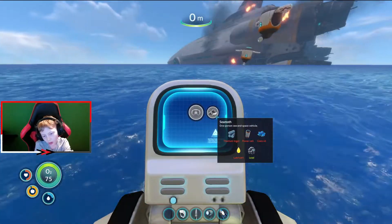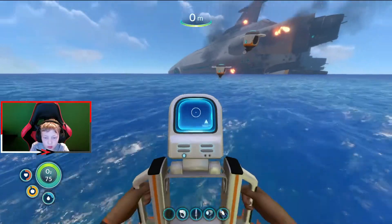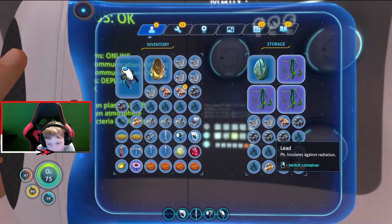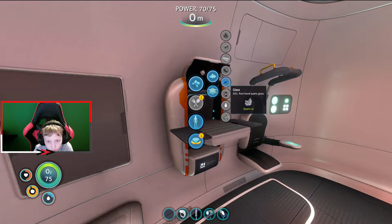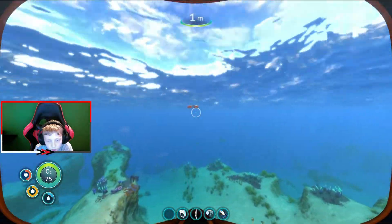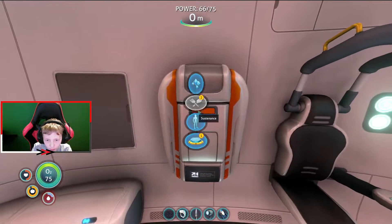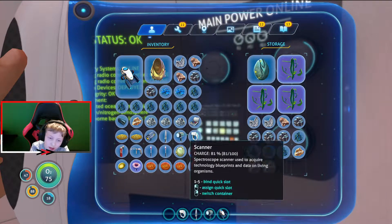We need glass, lubricant, a titanium ingot, and a power cell. Let's get to it. I've got to make the glass and the titanium — that's no problem, I have a lot of titanium. Can I make the glass right now? Actually no, I need to make the titanium ingot first. If we make the titanium ingot — do I have enough titanium? I need ten and I have seven, so I need to gather a few more.